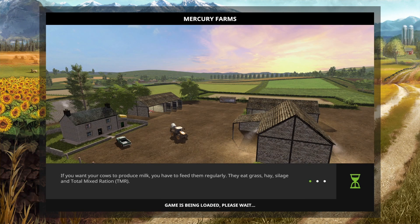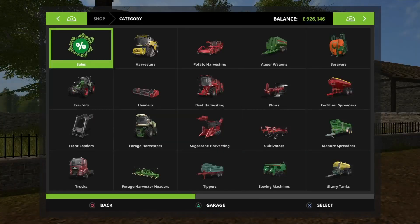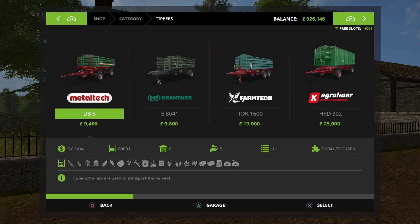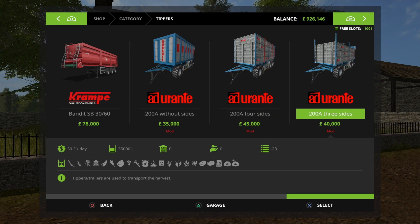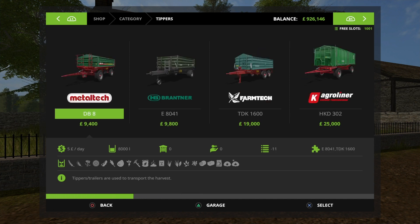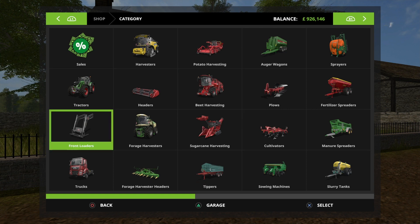We've got the adgerent pack selected. You go into the game and it will be in the shop. So we're in the game, we go into the shop and we're looking for trailers, which should be under Tippers. When you scroll over, it says 'Adgerent' and it's also got 'Mod' underneath so you know it is a mod. Make sure you select it — if it's not there, that's normally the main reason why. So that's how you install mods from the mod hub into your game.